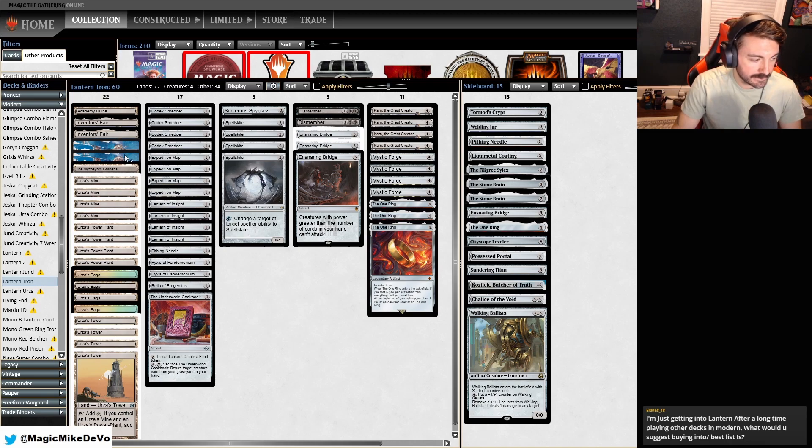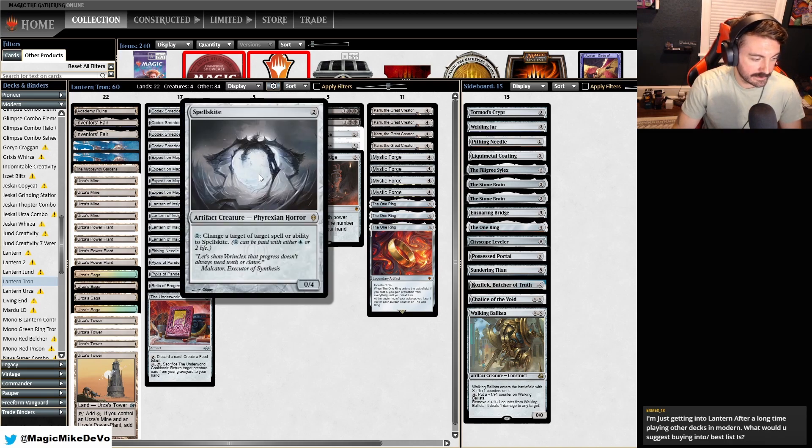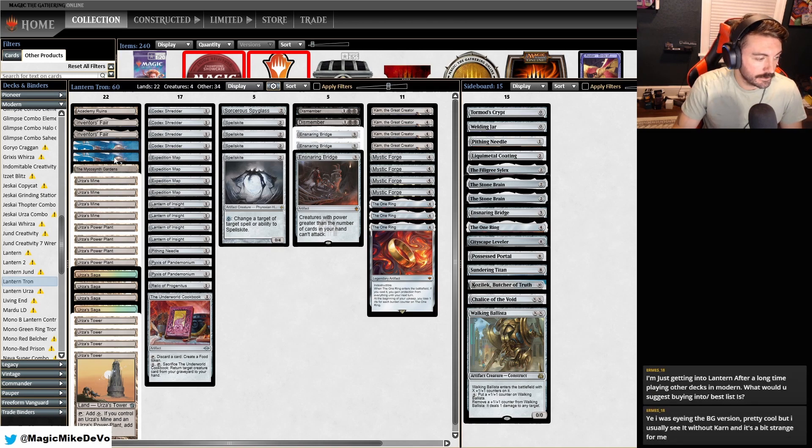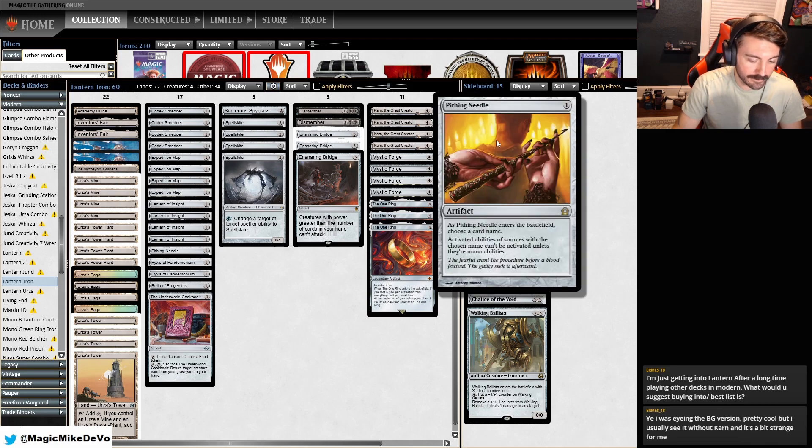We have two Islands — this helps with Field of Ruin and helps activate Spellskite without having to lose life. One Mirrex Gardens, which can copy any one of our artifacts, so if we're afraid of them killing our Bridge, we copy Bridge. Now they have to do it twice, which is always nice. Notably, you cannot copy Pithing Needle, so don't do that. If you do that, it just becomes a Pithing Needle with no name on it.